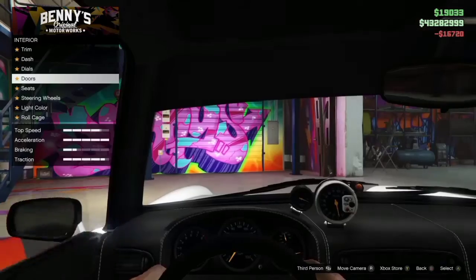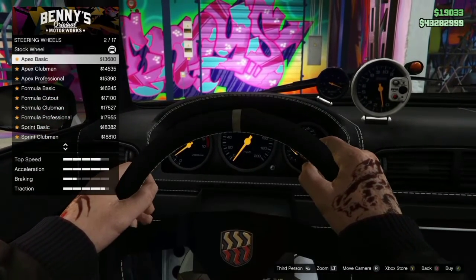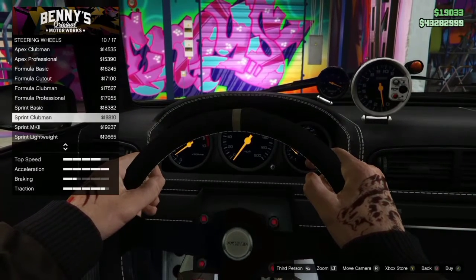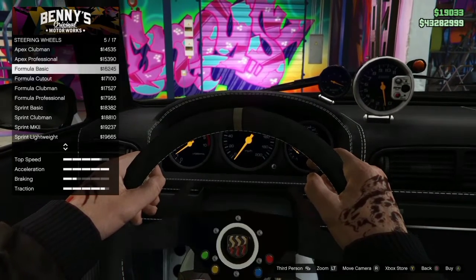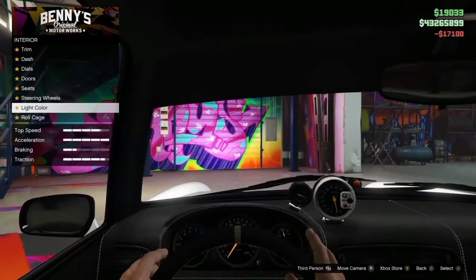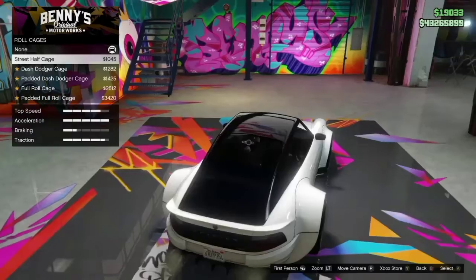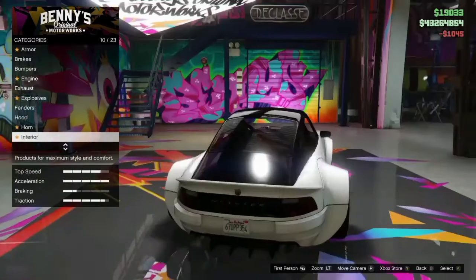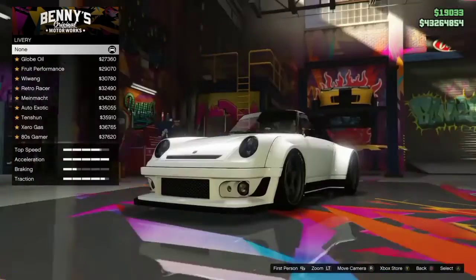We'll get that and check out doors — keep it stock. For the steering wheel, oh I like it, that's pretty cool. I might want it a little bit thinner though. I like the formula cutout — it does say Pfister, so I'm gonna go for that. For the light colors, I'm gonna keep it the same. Roll cage — should I get a little bit of roll cage? I think I should get a little bit. For headlights, no xenon — I want to keep it retro.